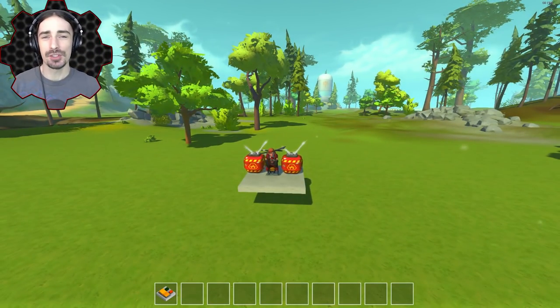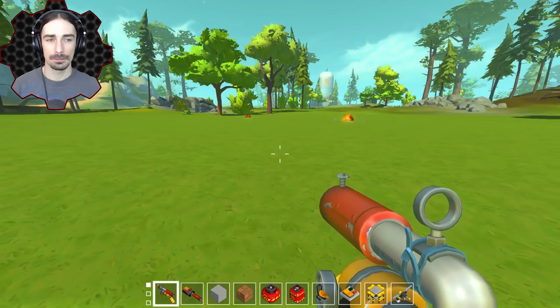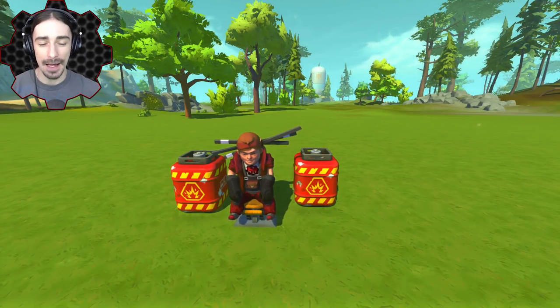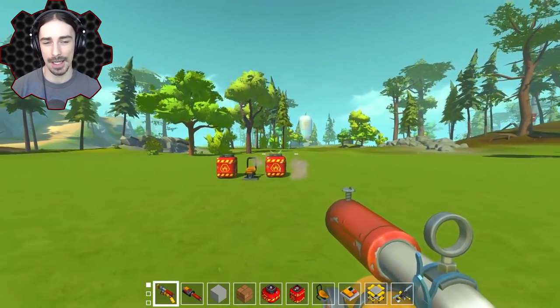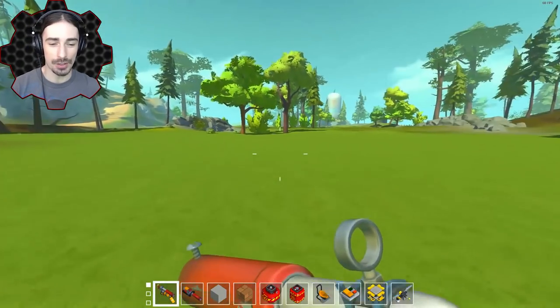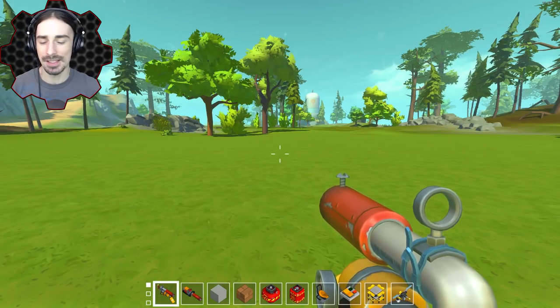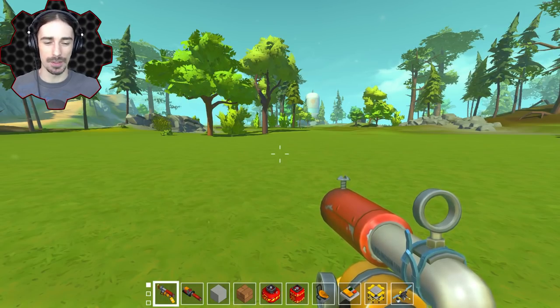Welcome ladies and gentlemen, I'm Scrapman, and explosions have finally been released into the test branch. These are the explosive canisters that explode all sorts of things. In this episode we're going to be putting them to the test, seeing exactly how they work, and just having some fun experiments playing with explosions.